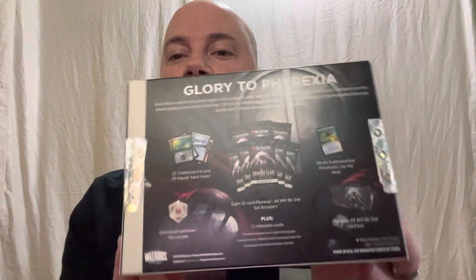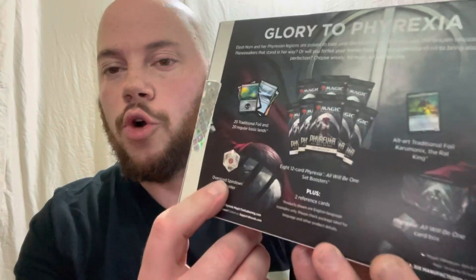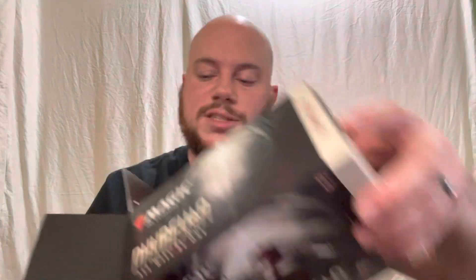Here we go, we're jumping into the Phyrexia: All Will Be One bundle — I'm probably not saying that right and I apologize. It comes with some super great stuff: 20 foil traditional foil and 20 regular basic land cards, eight set booster packs, an oversized spine-down life counter, an alternate art traditional foil Krrx the Rat King, and a deck box.